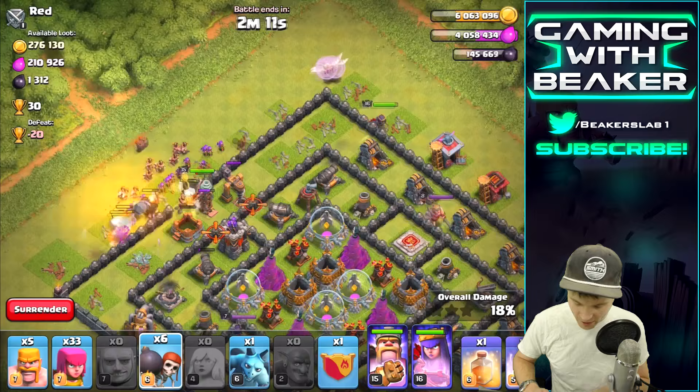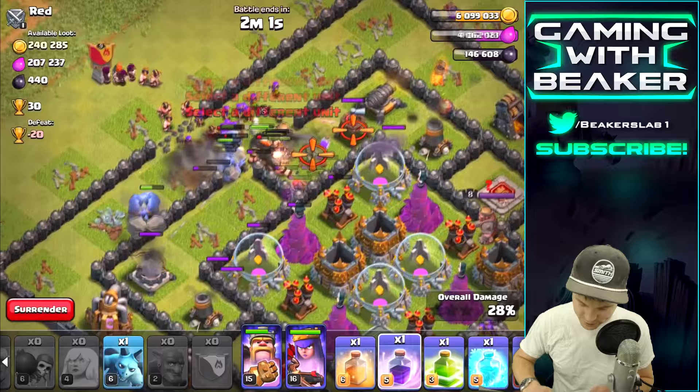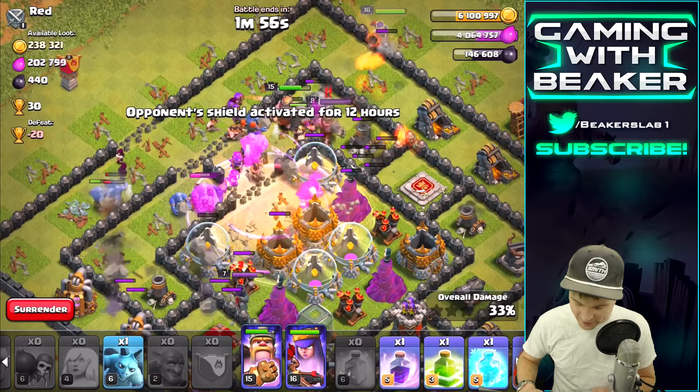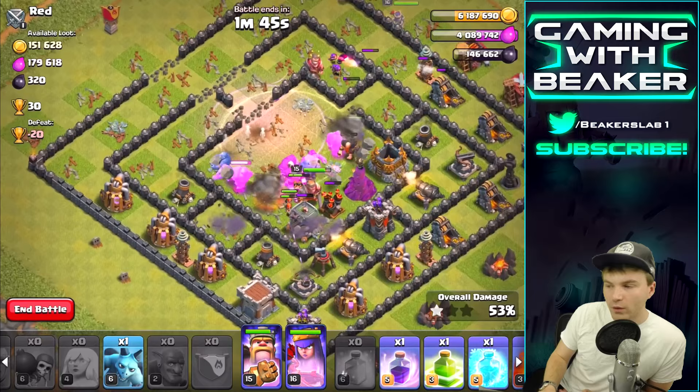The Bowlers are really helping us out, funneling all our troops into the middle — it's looking really good. Dropping the rest of our Wall Breakers and troops. I actually had Clan Castle troops — some Valkyries and Wizards, those should definitely help. We need a Heal spell in the middle — there it is. Now we're gonna crush everything in that core. Look at these Bowlers with everybody else — it looks so sick.